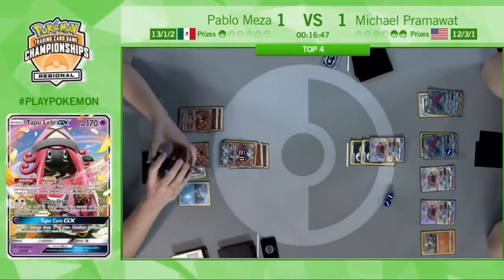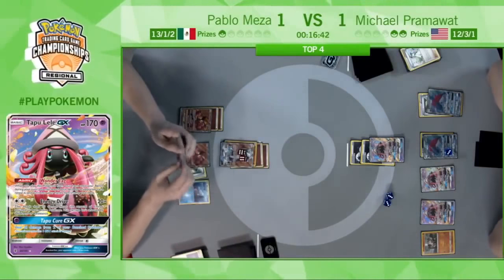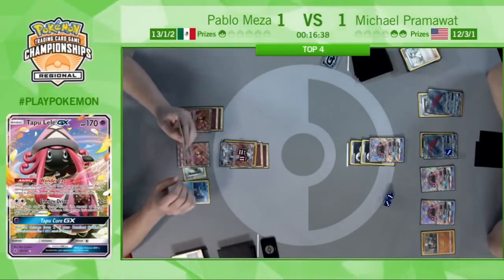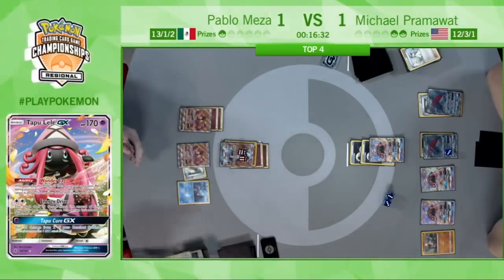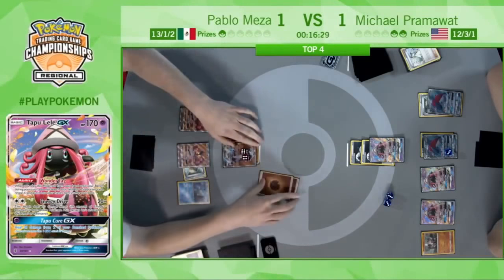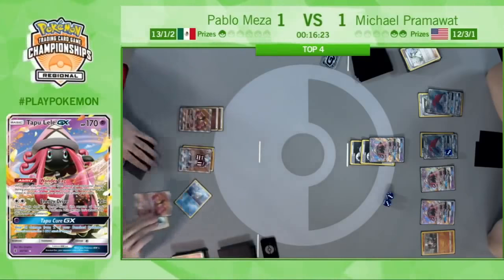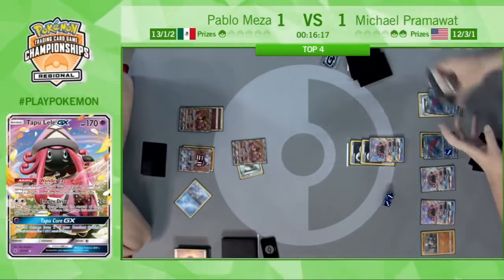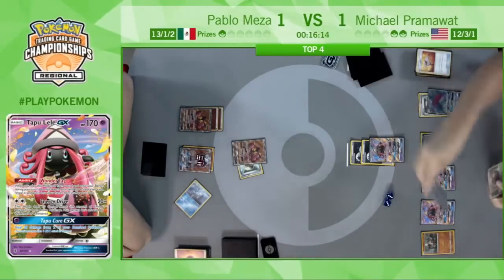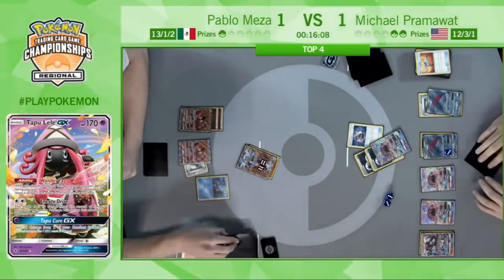This back and forth — will they draw the card they need to win the game? Two of the best players in the world, playing to take a finalist seat at the largest regional championship in history. There is the retreat on the Lycanroc and he brings up the Buzzwole with the Float Stone and passes. Does Pram have the Guzma? There's a Rescue Stretcher for the Lycanroc — Bloodthirsty Eyes will take the game. Michael Pramawatt moves on to the finals of Memphis Regionals! Needs to retreat the Zoroark, attack — and Michael Pramawatt wins.